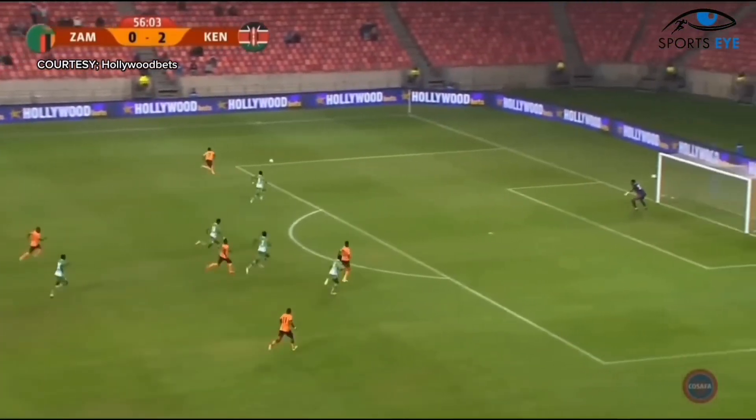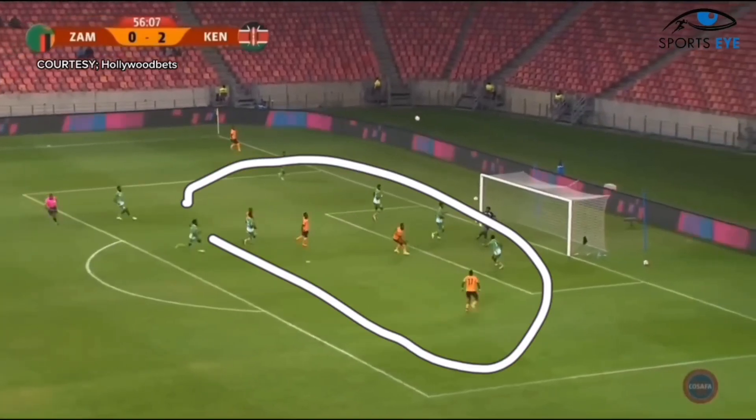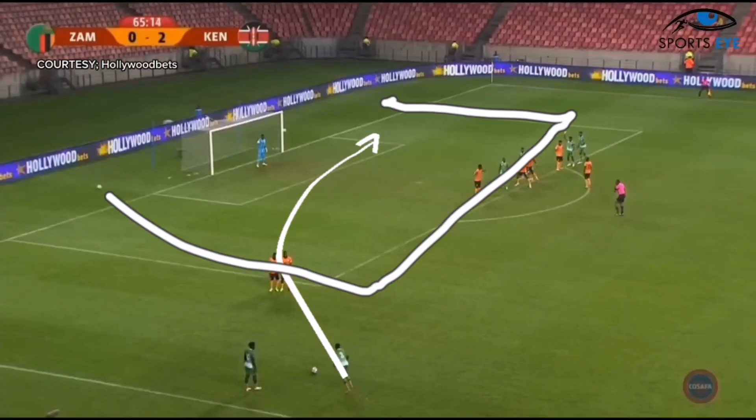Here, as the ball is thrown long — a bit of a bad touch — but he still manages to get it on his feet. He crosses the ball. I do believe the Zambian player could have either cut it back to his teammates or gone for a diving header. It's not very common we see diving headers with the Zambian team, unfortunately, but he puts his leg at an awkward angle and unfortunately the keeper grabs it from him.